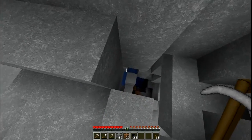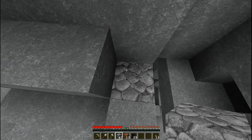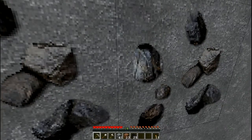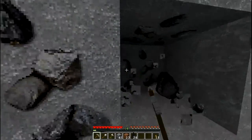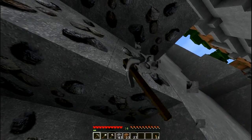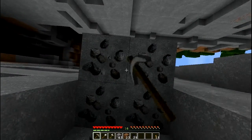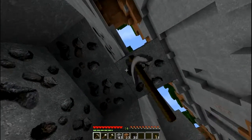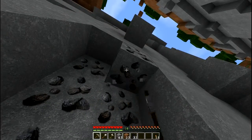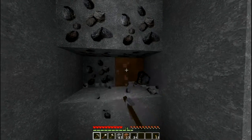Ooh, danger — fall below. Better fill that in; certainly don't want to fall down there. Let's finish this. We can take all that home — we won't lose it along the way. We know there's no lava above here, so I can actually split these from below. Otherwise I wouldn't do that — if it was a flat ceiling you can't tell what's behind it.